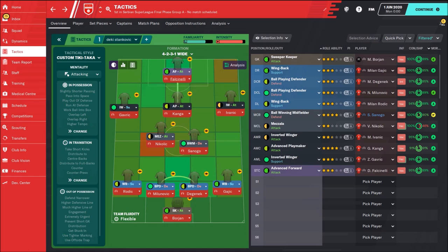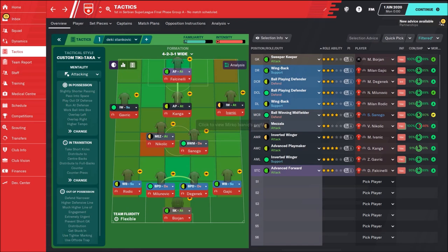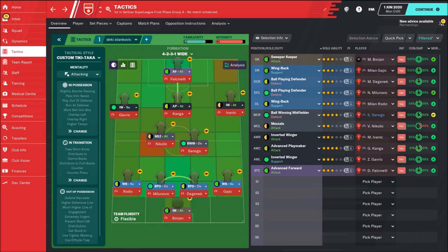In attack, as an advanced forward, he is using Falcinelli — he fits really well at Red Star Belgrade, a really classy striker. Behind him is Gelor Kanga, the advanced playmaker, someone who organizes everything. On the left side is a young player, Željko Gauric — I really expect much better attributes for him in FM 2021, he has really fantastic potential. On the right side is Živanic, who played most of the games there. Both of them are cutting inside, leaving space for the wing backs who come forward.